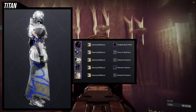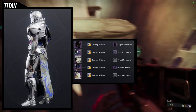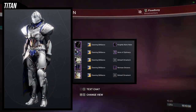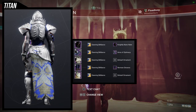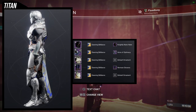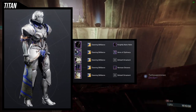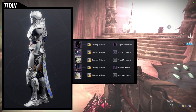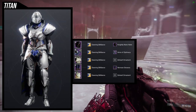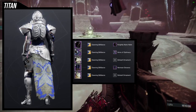For the next set, we're using the Knightly Noir helm with the Arms of Optimacy — both look really cool with the chest piece. We're also combining the mark, and then using Neemian Greaves for the boots. I went with Donning Brilliance shader because I was going for a bougie look, and I think I achieved it. The chest piece looks so massive that if you don't combine it with an equally massive helmet, it looks off. This one is definitely my favorite of the bougie sets.